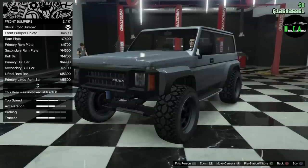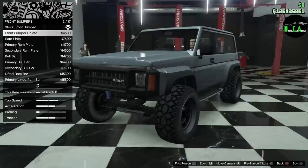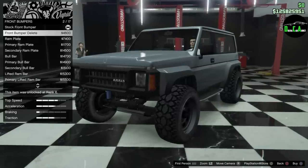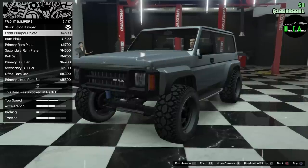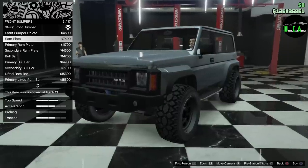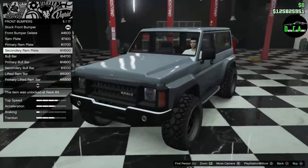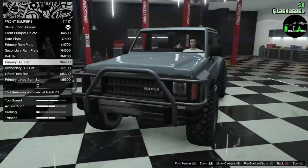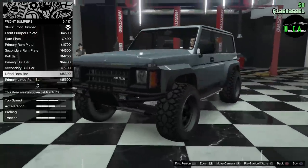If you don't know what that is, search 'Digital Chaotic off-road capability' or DCA off-road capability on YouTube. When I'm done with the off-road capability video I'll link it in the pinned comment below. We got a ram plate here — primary ram plates, the top part of it, secondary — then you got bull bar secondary, lifted ram bar.